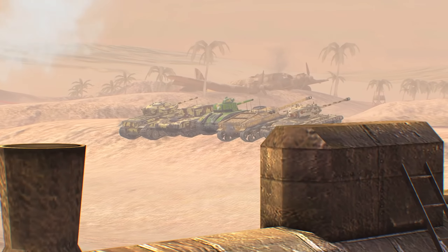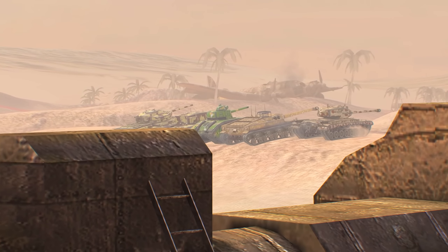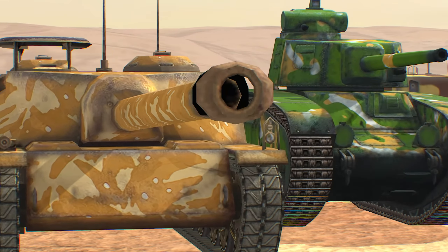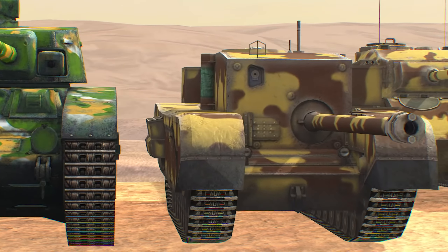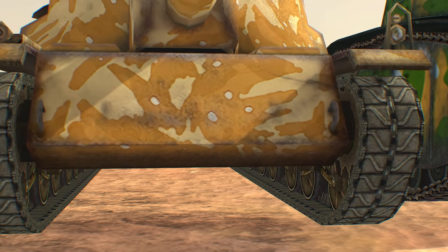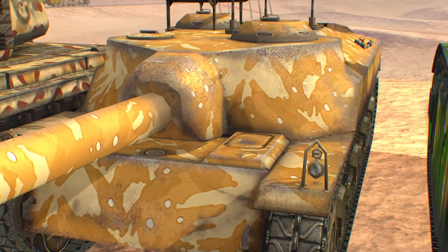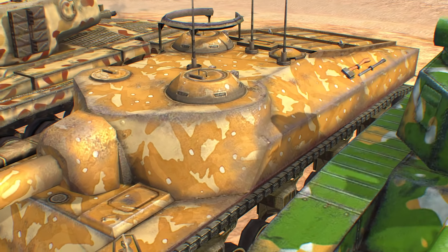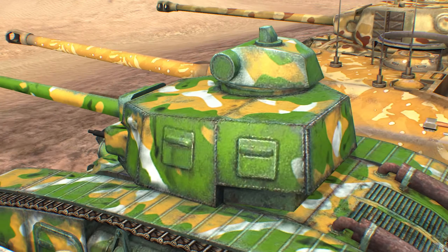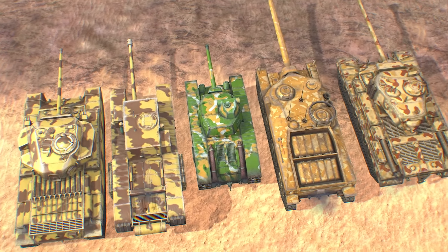Update 8.0 will also introduce a number of balance changes for some tanks. For example, the armor of the T-32, T-28, BDR-G1B, Churchill Gun Carrier and Centurion Mark I was changed. The lower glacis plate of the T-28 was made weaker, but the tank will become thicker in other places. The BDR-G1B lost a few millimeters of turret armor, while the others will receive improved armor.